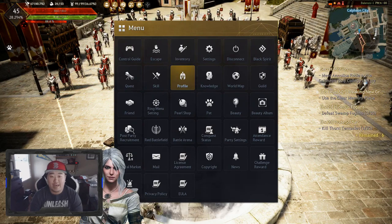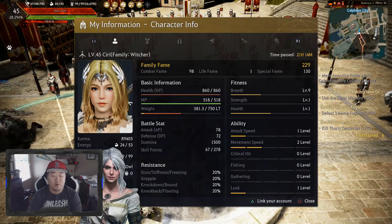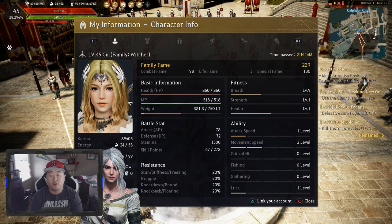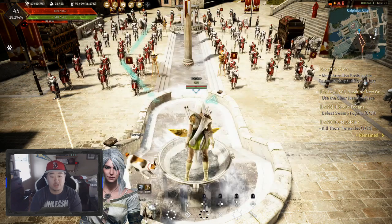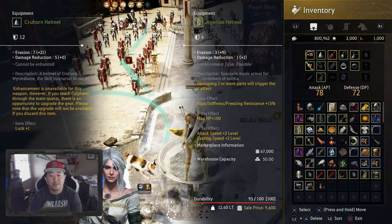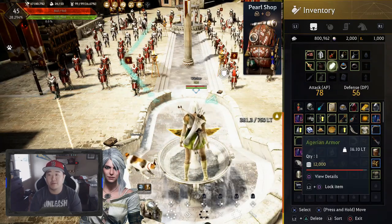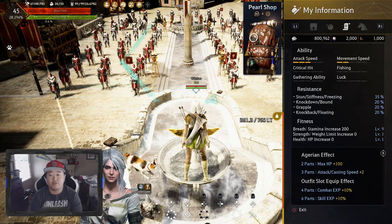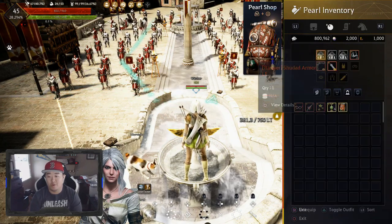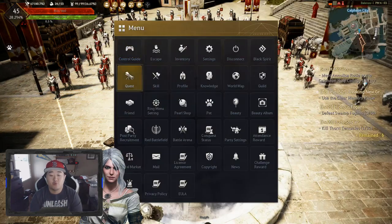For attack speed, casting speed, critical hit, and movement speed, these are going to be acquired through pieces of armor, gear set bonuses, and magic crystals. For example with the Agirian set, it gives plus two attack speed and casting speed if you put three pieces on. With three pieces equipped you can see my attack speed is now level three instead of the level one it was without it — pretty easy and self-explanatory.